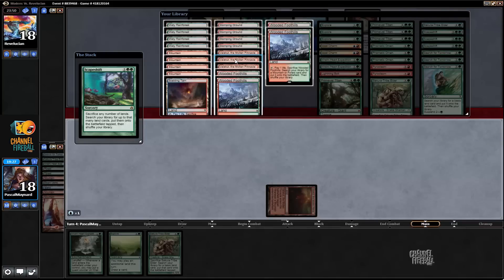So, to be safe in case he has a bounce spell or whatever, I should be getting just mountains — seven mountains.